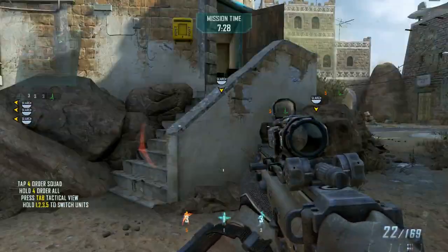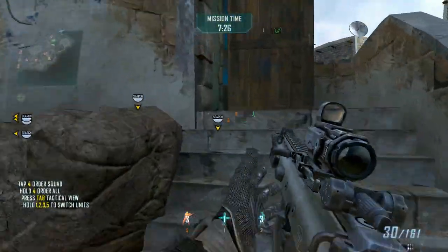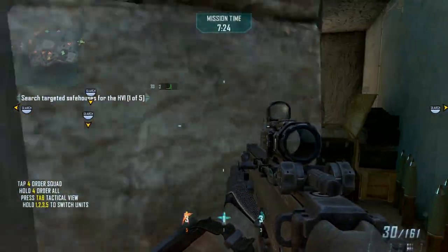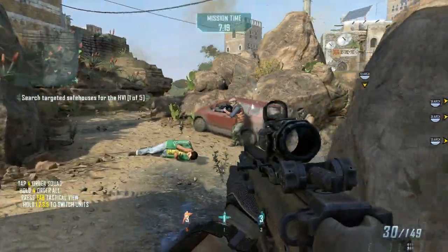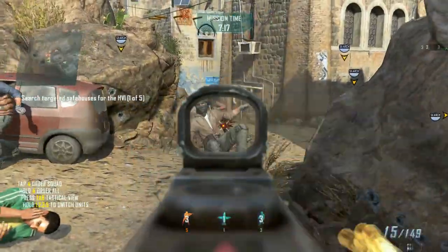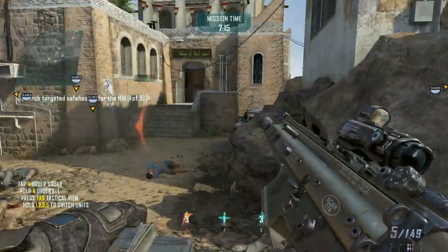Moving to destroy enemy RPG. RPG is down. Engaging enemy infantry. It's a dry hull. No sign of HVI. Confirmed. Engaging RPG threat! RPG threat eliminated.